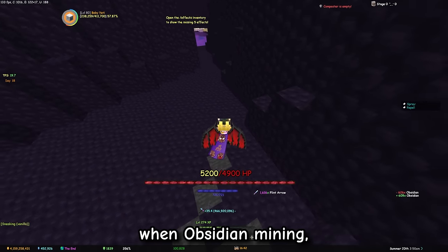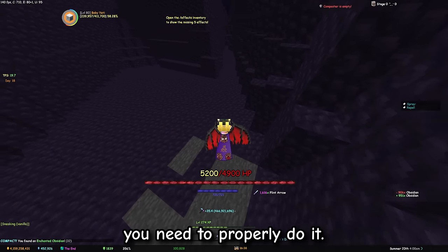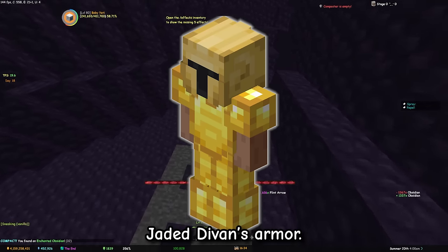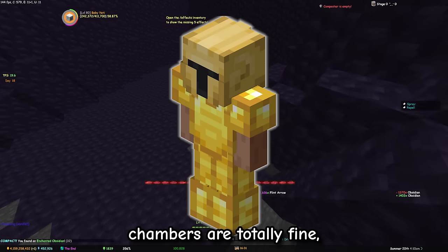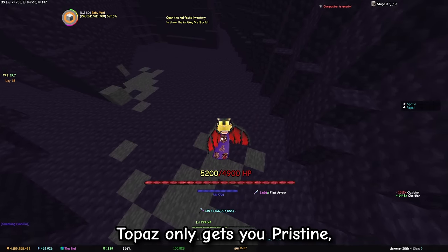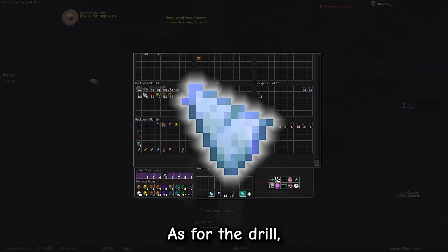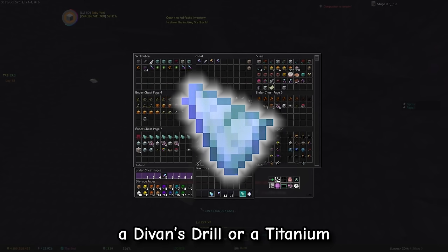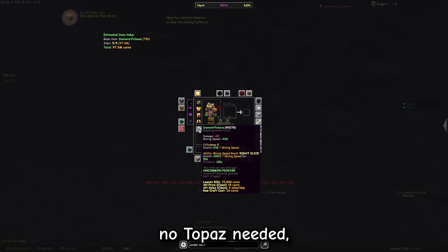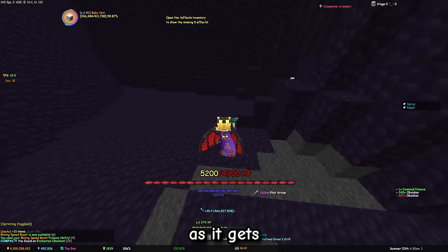As there is not a lot to explain when obsidian mining, we already get to the gear you need to properly do it. To start off with the armor, as expected you want to have a jaded Divan's armor, but this time around 4 out of 5 chambers are totally fine, as you don't need a topaz gemstone. Topaz only gets you pristine, which has an impact on gemstones but not on obsidian. As for the drill, you want to run a Divan's drill or a Titanium Drill X655. It's the same as for the armor — no topaz needed — so swap out your topaz gemstone for a jade, as it gets you more mining fortune.